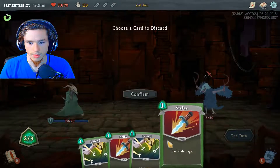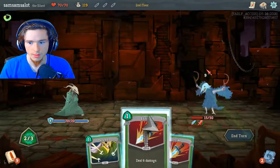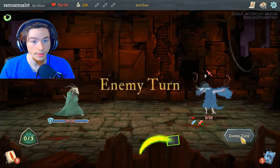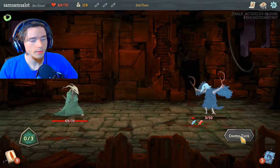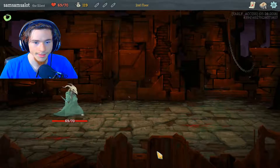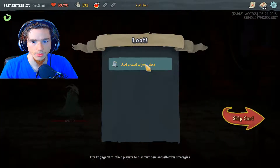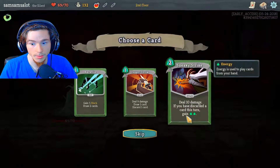Let's see — take that. I'll take the one damage this time around. Forgot this is a one-handed game — I don't need my fingers on the keys. You're dead. Fire potion, nice. Thirteen gold and a new card. Gain five block, draw two cards, or deal ten damage if you have discarded a card this turn. Gain two energy.